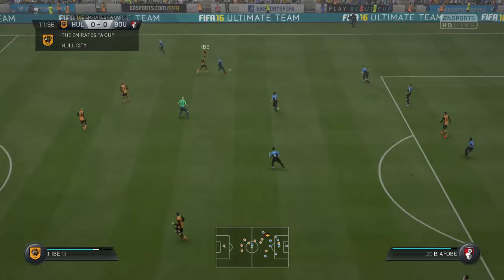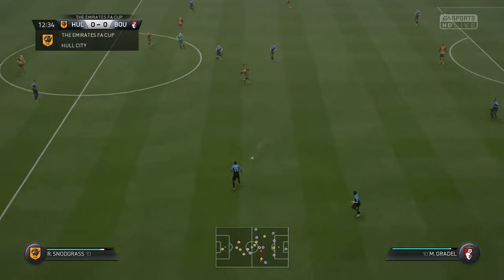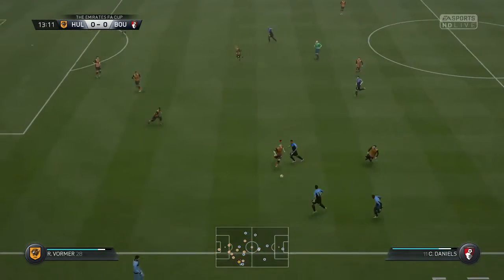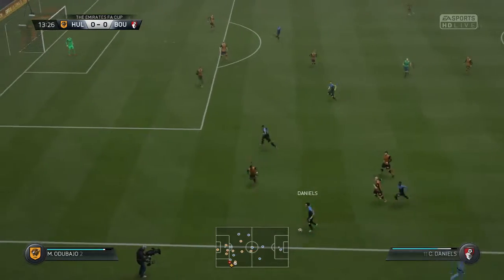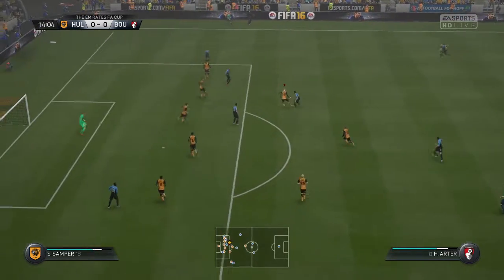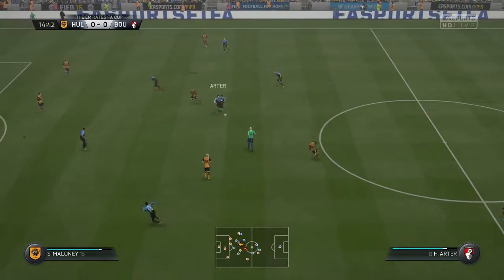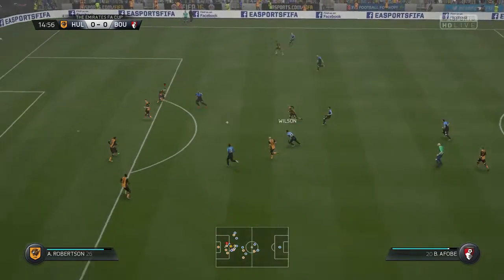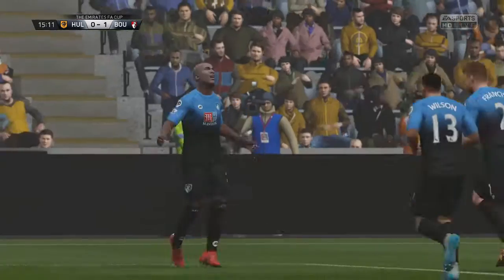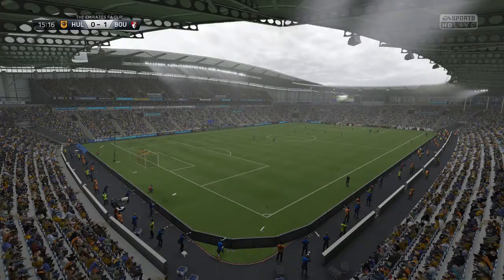Ritchie touches that forward for Afobe, has a hard time controlling it, lays it back for Francis, pushed centrally to Sermon. He sends it over to the near side — Gradle finds Wilson, across midfield pushing into the final third. Daniels sends the cross in, brought down by Arter. Arter with space, Samper takes it away — chance to counter maybe — but Sermon blocks the pass. Arter gets it back to Wilson, sends it to Afobe who lofts it in over Kusiak into the upper left-hand corner. Bournemouth take a 1-0 lead, 16 minutes in.